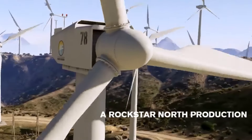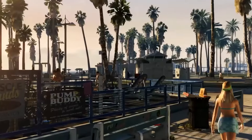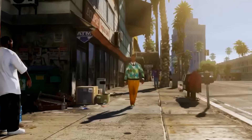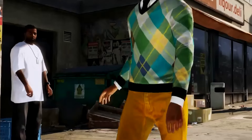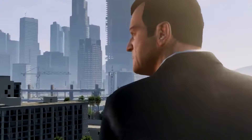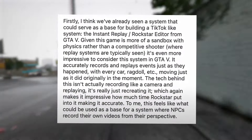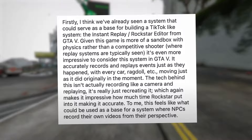Feature 33: GTA 6 starts off with a bang — small-time heists and the chance to rob small businesses, giving you a thrilling start. Feature 34: You'll get your hands on a bunch of tools to up your crime game, including lockpicks, hacking gadgets, and more to handle whatever challenges come your way.